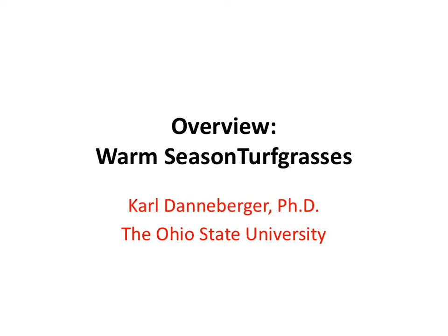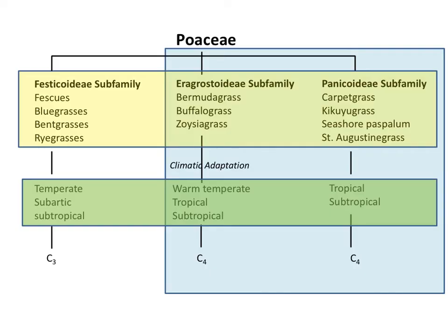Welcome to this introduction to the warm season turfgrass module. Warm season turfgrasses are grouped into two subfamilies, Aragasteroidae and Panacoidae, in the family Poaceae. The major warm season turfgrasses covered here are Bermuda grass and Zoysia grass, which are in the Aragasteroidae subfamily, and Seashore Paspalum and Kikuyu grass, which are in the Panacoidae subfamily.